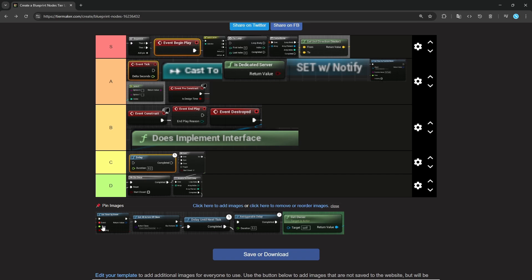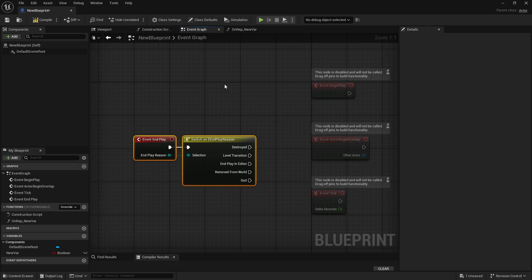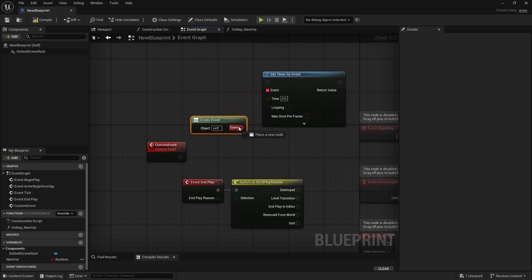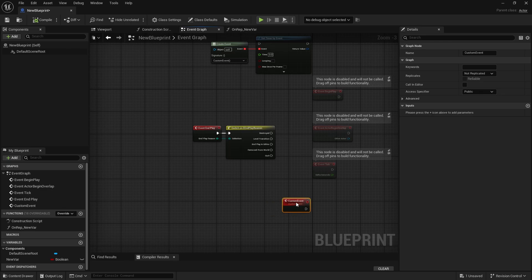Set Timer by Event. Initially I was using Set Timer by Event more, but lately I'm probably using Set Timer by Function Name more. Set Timer by Event has the additional functionality that it can have delayed functions while the other one can't. You can also use a Create Event node — instead of a custom event connected directly, you can use Create Event to dispatch it to another thing, allowing you to organize it better by moving the custom event wherever you want.